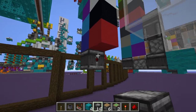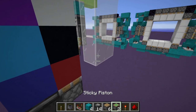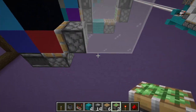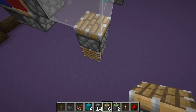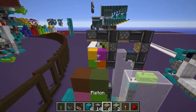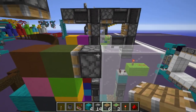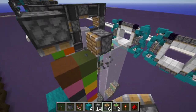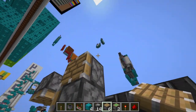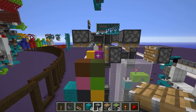First, put an observer on the bottom like this, and a sticky piston facing upward like that, with another sticky piston facing the blocks. Do that on the other corner too — piston and sticky piston. Then go up here and put a downward piston, and another piston up here. Do that again — normal piston and normal piston.